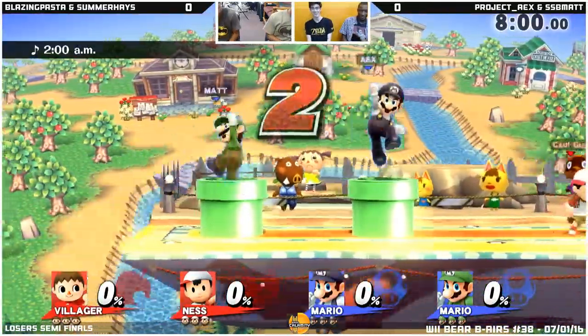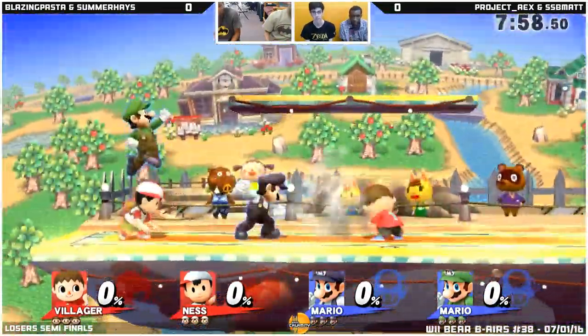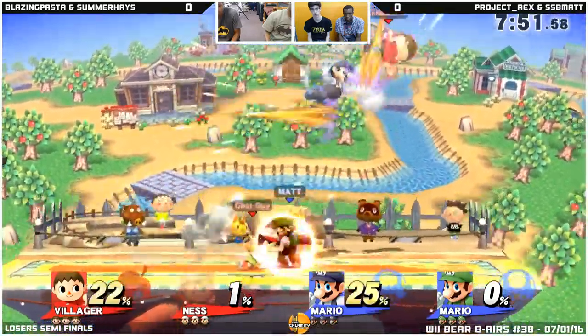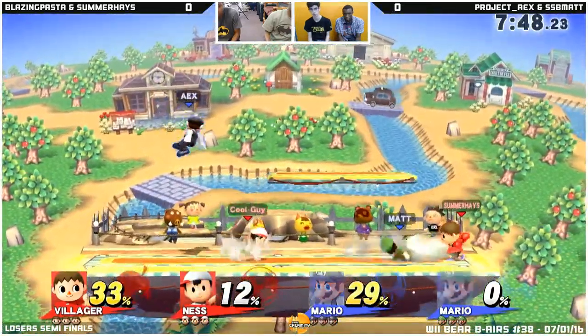Mario's a combo fiend, so when there's a second Mario, that's absolute trouble. Ness should give him somewhat of a problem. PK Fire sets up really well for him, but he's looking at the jab into up-air or the side instead.